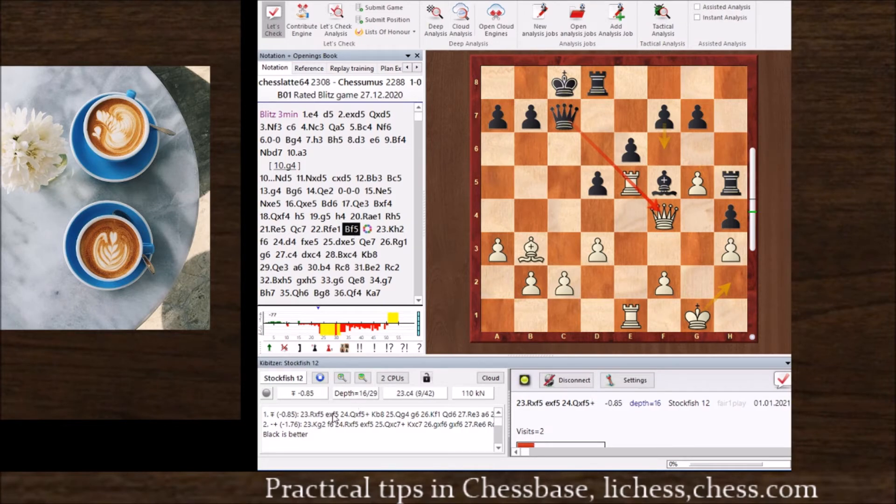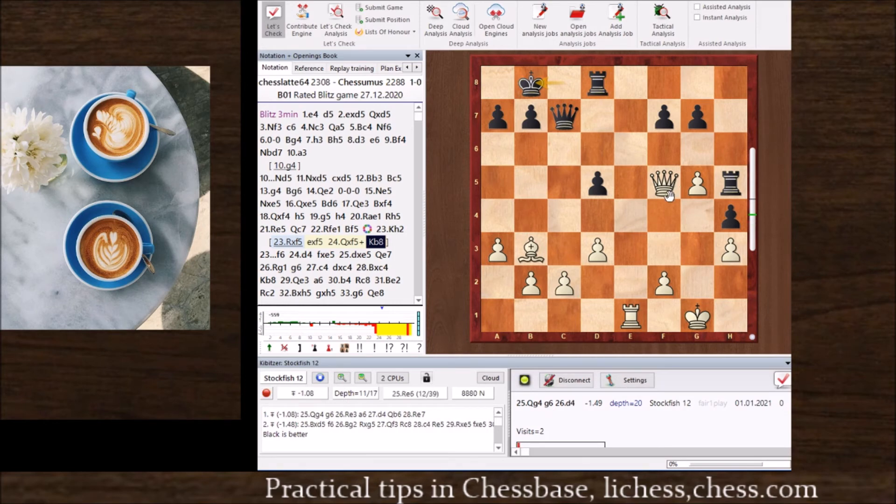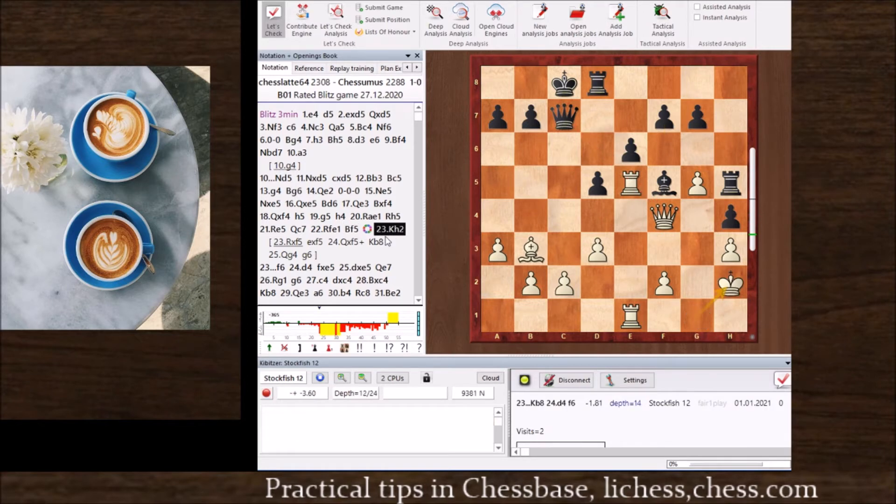The first line is Rook takes F5. So let's go — take, obviously black would take, check, and then King B8. Now white has only one pawn down in the exchange, but white can fight. For instance, Stockfish recommends Queen G4 attacking the rook. Maybe black can defend, but we still have a game. Instead, if we return to the key position after King H2, the evaluation drops to 3.6 at depth 14. But if we wait a few seconds and the depth goes to 20, we'll see the evaluation stabilizing. Clearly the best move for black is F6, which was played by my opponent in the game.